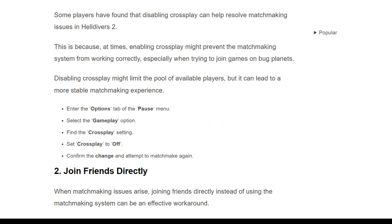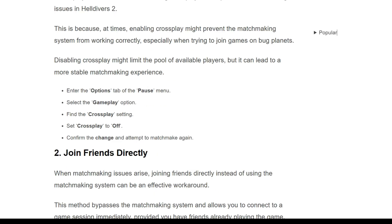First, enter the Options tab on the pause menu and select the Gameplay option. Then find the crossplay setting and set crossplay to Off. Confirm the change and attempt to matchmake again.